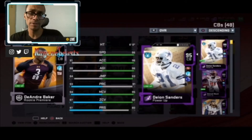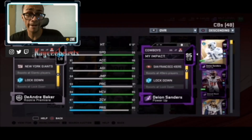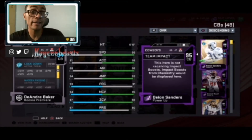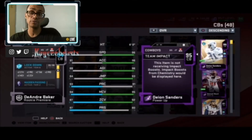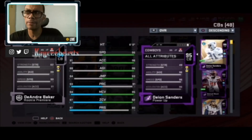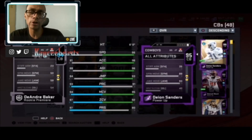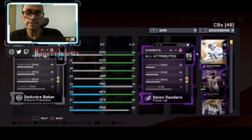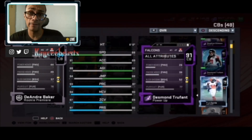I give DeAndre Baker a strong B+, especially because of his run-stopping ability. In coverage he's not the best cover corner, but if you have him playing as your third cornerback, I don't see a problem — he's not going to be covering anything too deep. He'll be really good on flat routes, whether you're playing a nickel 3-3-5, a 2-4-5, or a big dime package where you can put him inside as an outside linebacker slash cornerback, where he'll play the run extremely well.